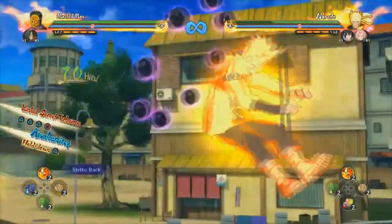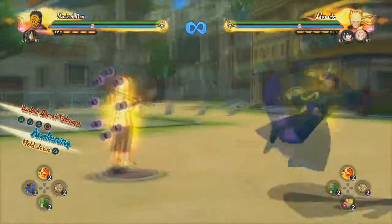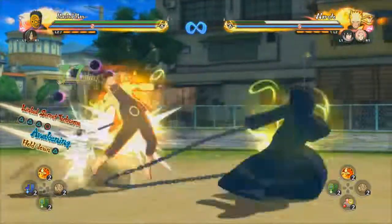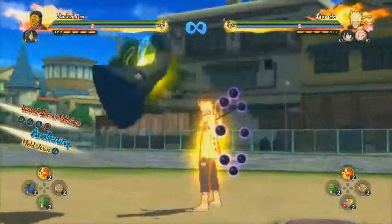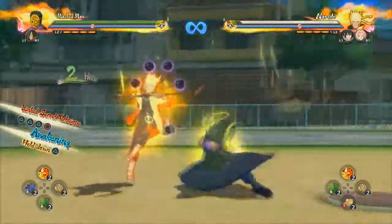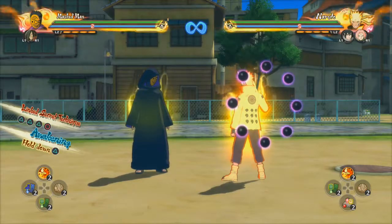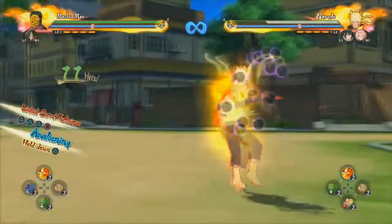I wouldn't recommend using the neutral combo too much unless you need a strike back. The down combo is indeed his more powerful combo, as always. It takes about the same amount of time as the neutral combo, so I suggest you use the down combo more often because it does more damage. Just use the down combo - unless you have a strike back, then do the neutral combo.